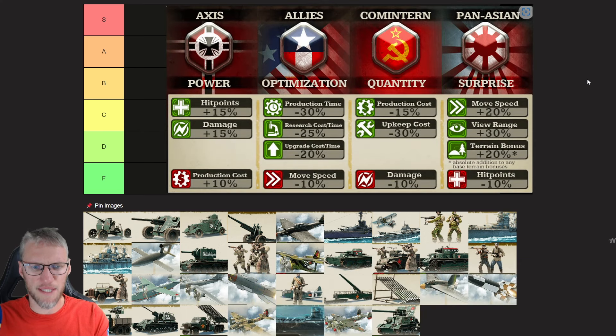The Cometaran Doctrine is all about quantity. Their units are 15% cheaper, and for a Cometaran army you pay 30% less upkeep. So as Cometaran is very cheap, you can really play this fluently. Combine this with a good economy — this is a very powerful Doctrine. Just swamp your enemy with a lot of units.